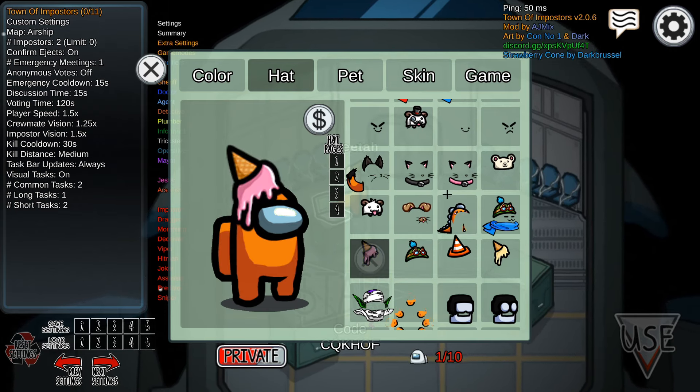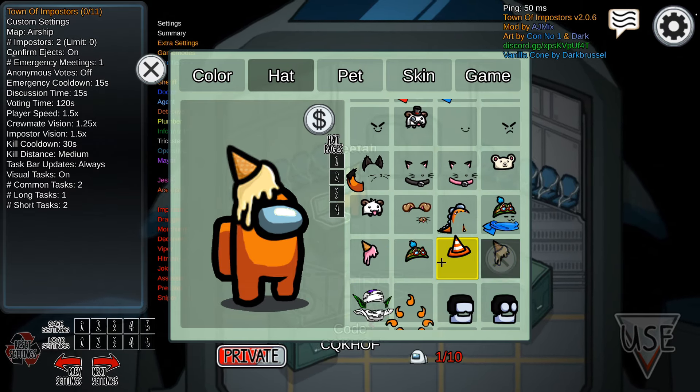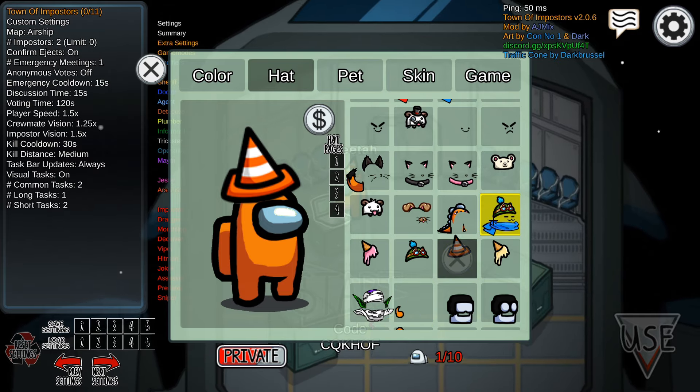Oh, these are new! I remember there was only the chocolate ice cream before — now there's these right here. We got a nice cone with the orange. That's pretty sick.